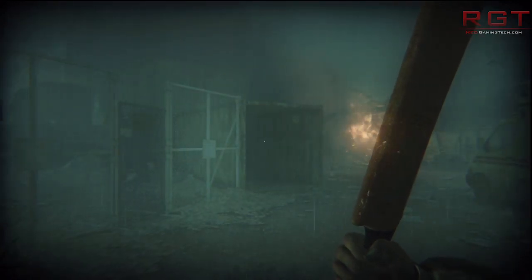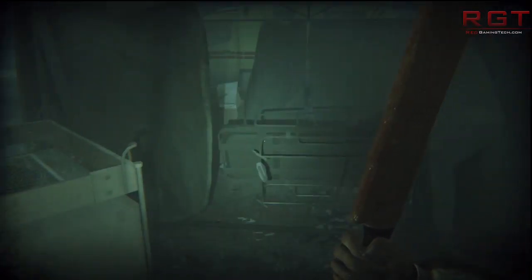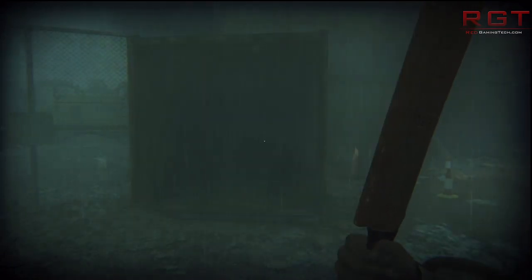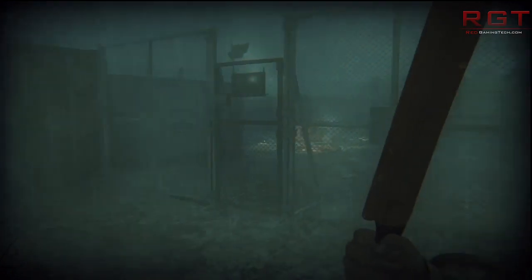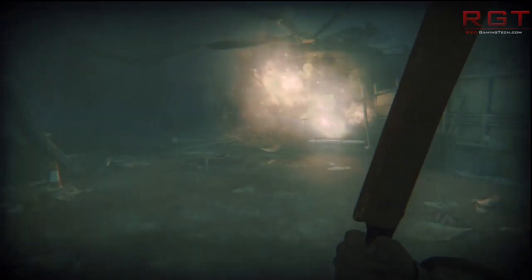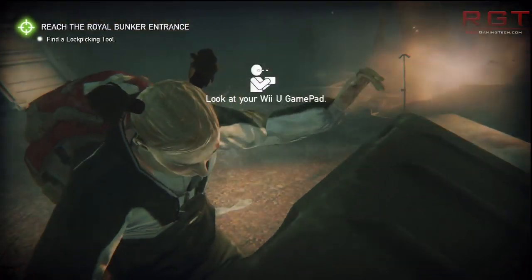Crysis 3, which is more modern and very graphically impressive, runs at 1152x720 on Xbox 360 with SMAA T2X. The PlayStation 3 version runs at a slightly lower resolution — 1024x720 — with the same SMAA.